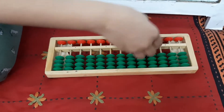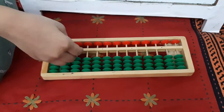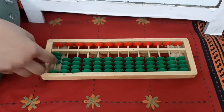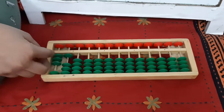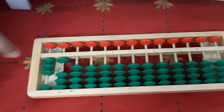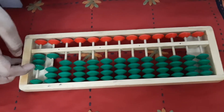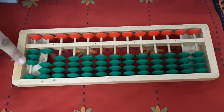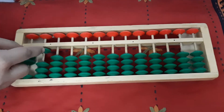This is 3 beats. Alright. Now let's show you 31 first. This is 31. Red beads. So, first 3 beats, then 1 beat.